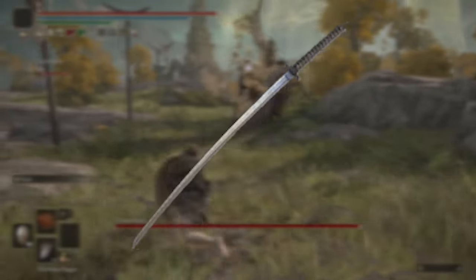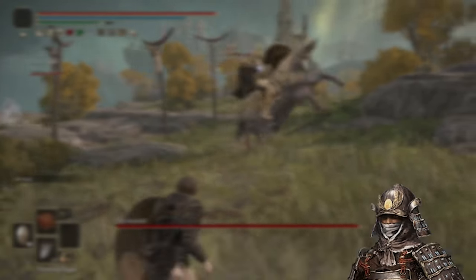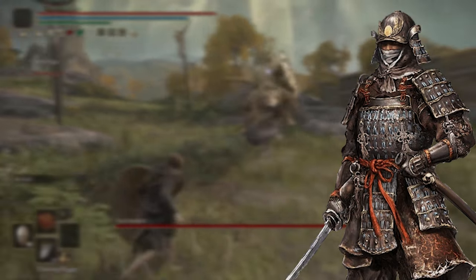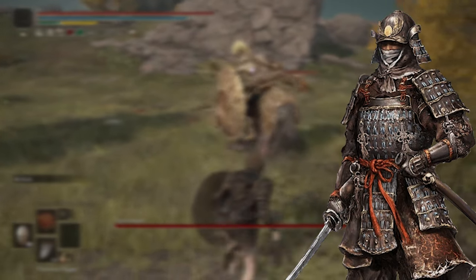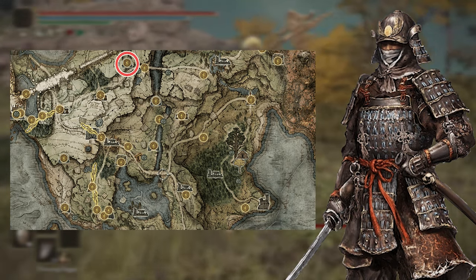Firstly, you'll need the Uchigatana with the default Ash of War: Unsheath. You can get this one of two ways — the first is by selecting the Samurai as your starting class, and the second way is acquiring it from Death Touched Catacombs, which is located in Northern Limgrave right here.